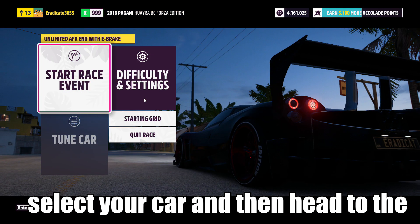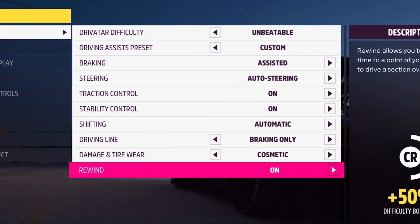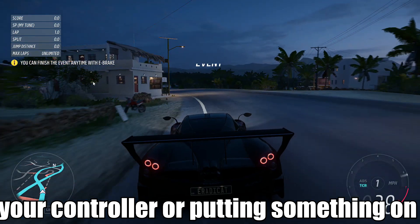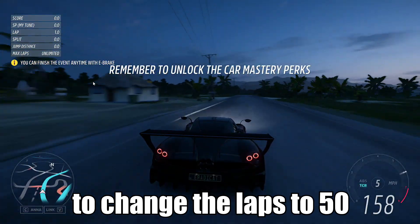Just go ahead and select your car, then head to the difficulty and settings before your race and make sure to copy these settings exactly before starting. Once in the race, you can go fully AFK by wrapping a rubber band around your controller or putting something on your keyboard to hold down the acceleration key. Once in this race you can hit the rewind button and it's going to change the laps to 50.